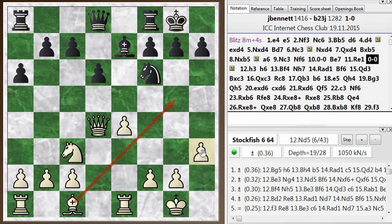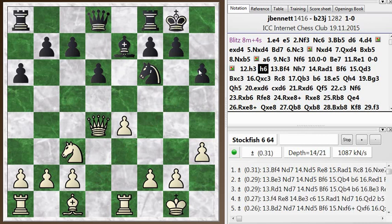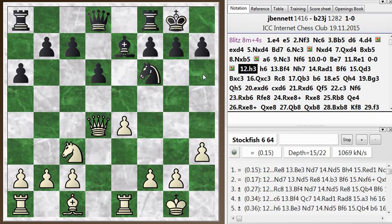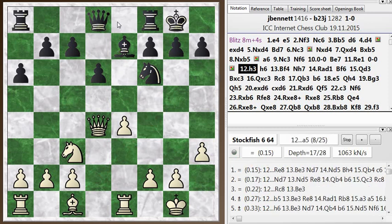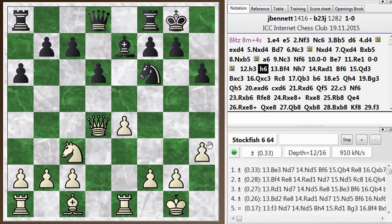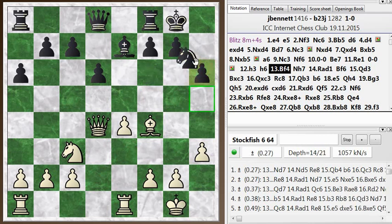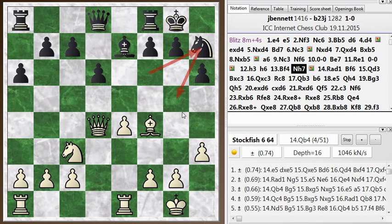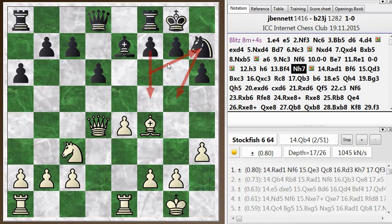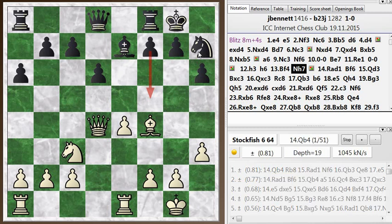At this point, black is not too badly off. He shouldn't respond with h6 — he should play more actively, bring his rook to the center, rook e8. So I kind of waste a tempo and then he gives it back to me. I bring my bishop out, he goes knight h7. He had an idea with this h6 move — to reroute his knight to a different square, or maybe get his knight out of the way to push the f-pawn forward for some activity on the kingside. But it's a little bit slow, and he's retreating his pieces when already behind in development.